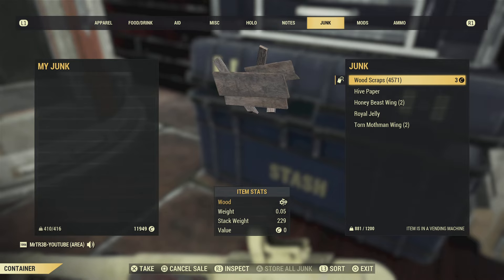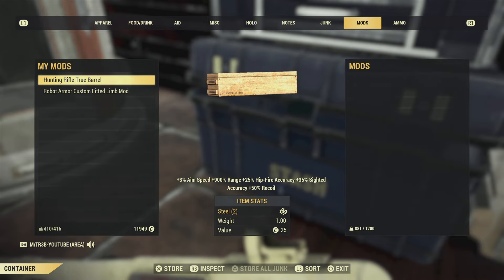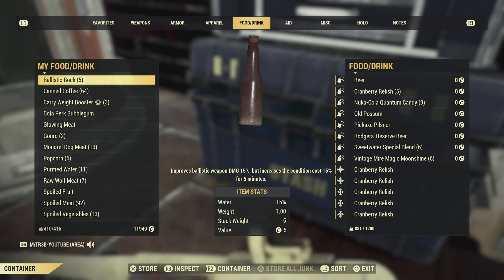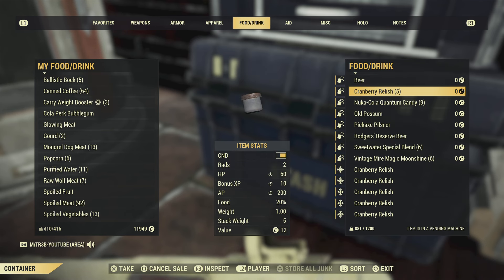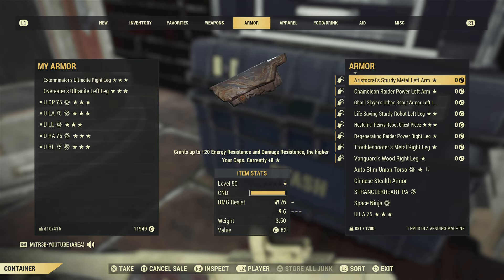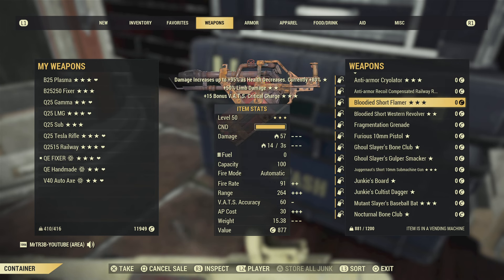I do generally just go around buying stuff from other people's vendor machines to put in the Legendary Shack. So that would help a lot. Got some cranberry relish here — gives you a 10% XP bonus. And yeah, I think that is pretty much it for today.